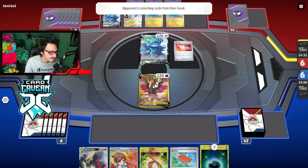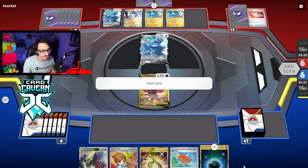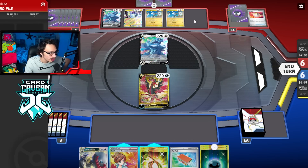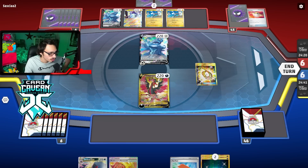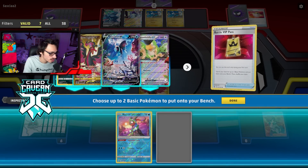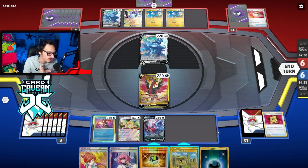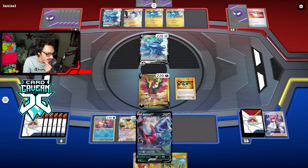No Rodom — good. We can capitalize on them hopefully not being able to get a turn two Magnezone. They play Ultra Ball and grab Dialga, have a one-card hand, and bench a Magnezone. Safe to say they probably don't have much going on. We get another energy. We can Dark Patch onto Darkrai. Battle VIP — perfect. We can get Radiant Greninja and Squawkabilly, and bench the Darkrai. This matchup is all about just taking back-to-back two-prize knockouts, and it's a lot easier when we have the Dialga already in the active.